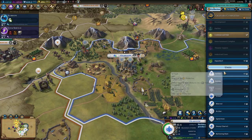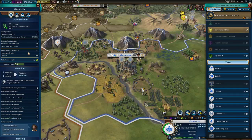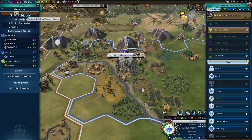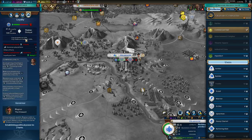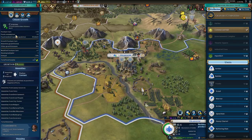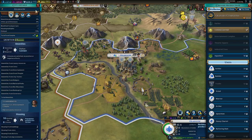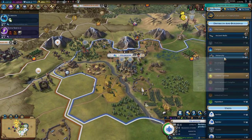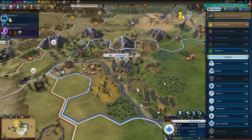Is our production affected by Glasgow being pretty disloyal? City growth is reduced, city yields are reduced. Does production come under a yield? I don't actually know - I don't think it is reduced, but it might be. We've just got to bear in mind that it's going to take literally ages to do anything around here.